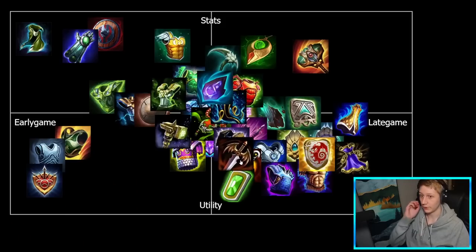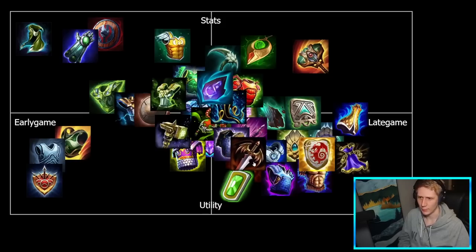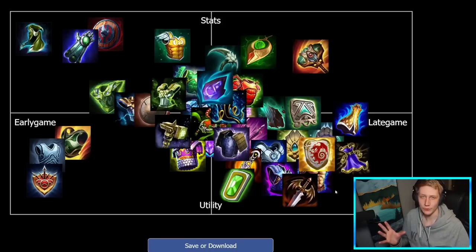Winged Blade is very utility-heavy — the stats are pretty horrible, but giving that slow immunity to your whole team to potentially counter big stuff like Cupid and things like that is super good. Probably a little bit more late game for that reason as well — generally you're gonna want to get this online when big teamfights are happening and your whole team is getting hit by big slows. You're not gonna get as much value just roaming with your mid lane or something like that.